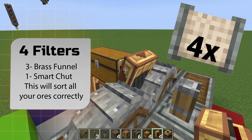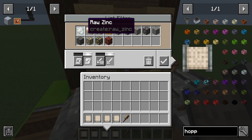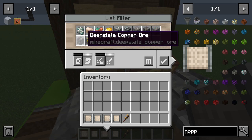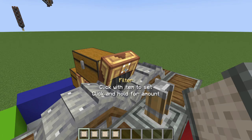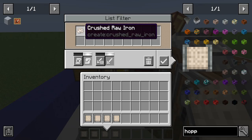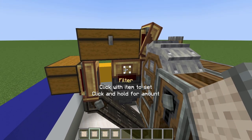Pause the video — you're going to need four filters for the brass funnels and the smart chute so everything is sorted perfectly. For the first funnel, make sure you have the raw items — they all have to be zinc, iron, copper, or gold. Once you have that set up, place it right inside that funnel and click on it. Make sure the 'up to' value is between 1 and 32; I keep it at 10 as a sweet spot. For the smart chute, set the filter to just the crushed ores and place it right inside.